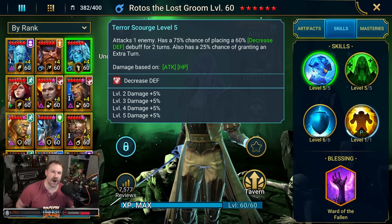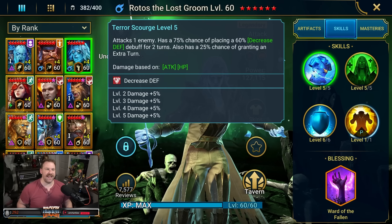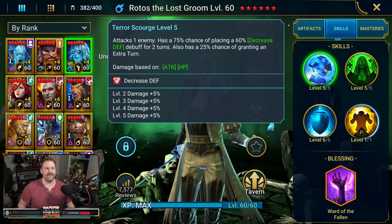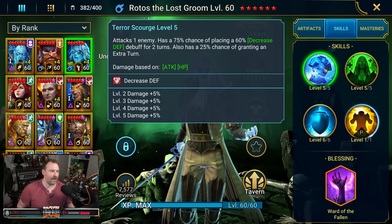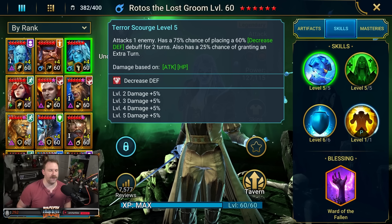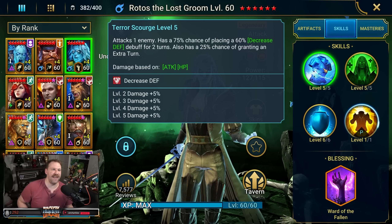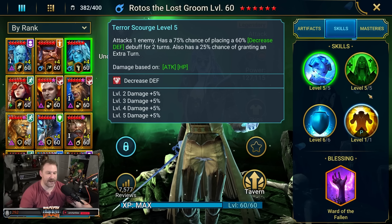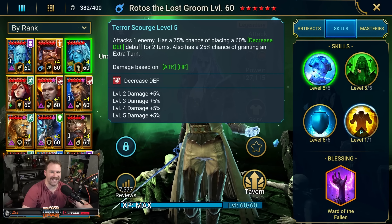That is the mechanic that makes him so terrifying in the arena, because you never know with the RNG in this game what's gonna happen. If he gets an extra turn, he can absolutely go on a rampage. I have had Rotos kill four of my champions in essentially one of his turns because of that ability. And the other part of that is because of what his A3 does.